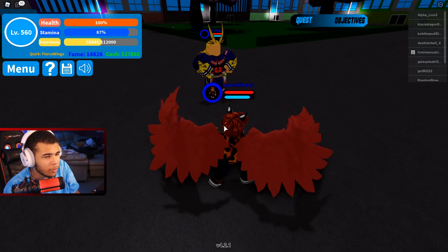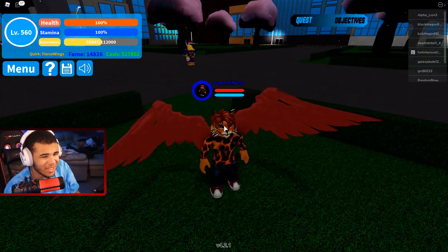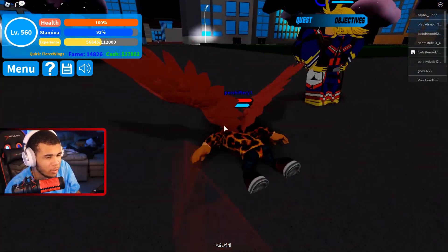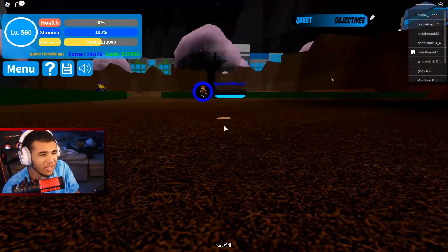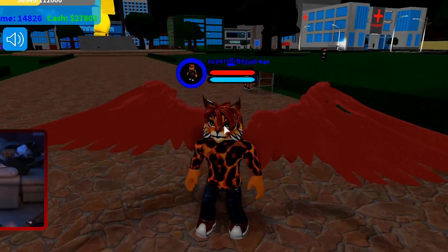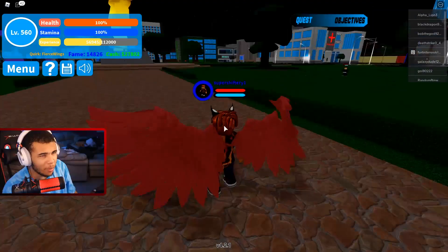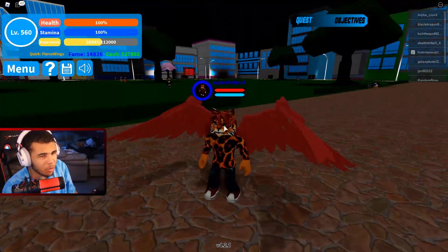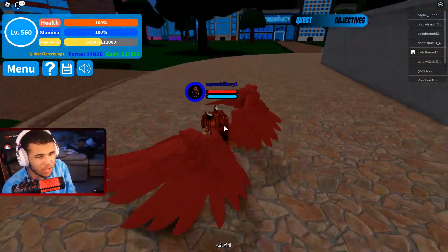We're going to try — we're going to hit him with the E key. We're going to hit him with the Z key. Oh my goodness, apparently we could not even get away. That's pretty crazy. It looks like we're going to need those brand new codes to get some type of start to actually defeating All Might. Honestly, at this time it's probably not going to happen. I'm going to have to hop on Super Shiftry Zero's account because he's actually max level.